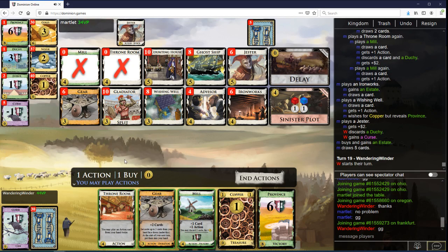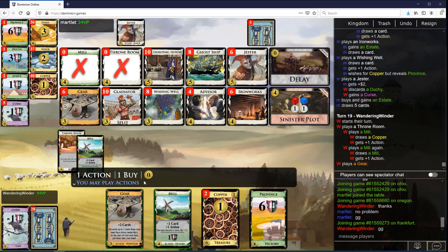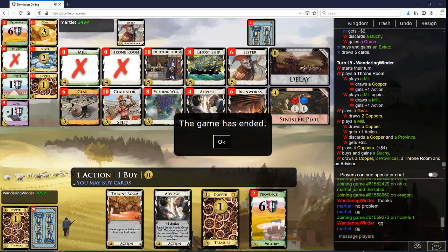This should just win. First player advantage helped me a lot because I was able to get ahead on Ironworks, but also the timing of my Ironworks and the Plots was a bit advantageous to me. Some of that is just because I got to do everything first, if we're being real.